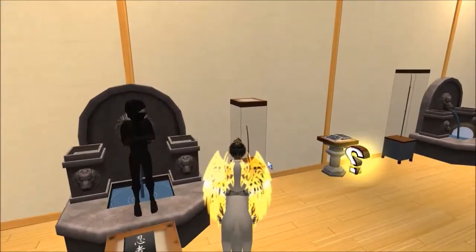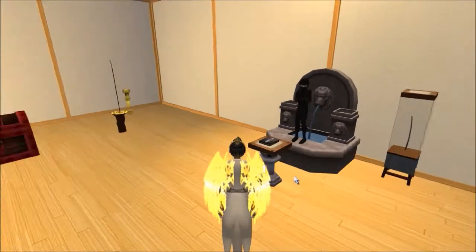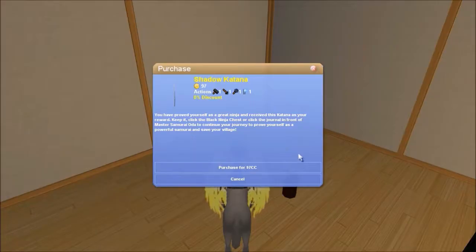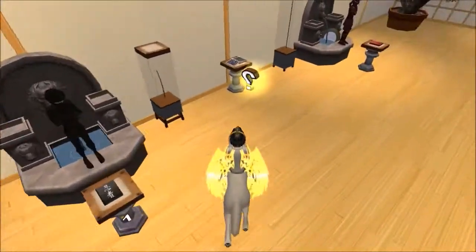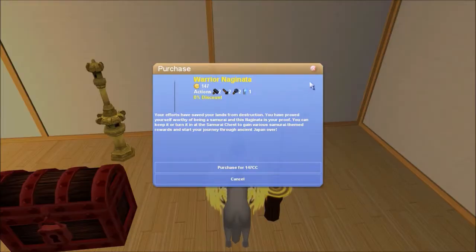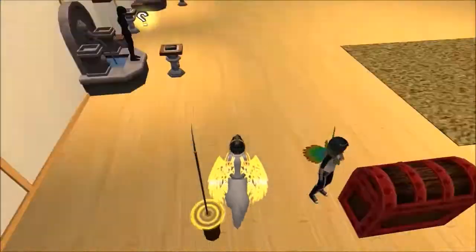We're going to be looking to get this Shadow Katana over here in this case. That's the purpose of this mission. The Shadow Katana is a 1-1-1 collect all tool, so it's not very good. You'll have the ability to trade it in for this Red Book, which you can use to get this Warrior, however you pronounce that, which is a 2-2-2 collect all tool — a little bit better.